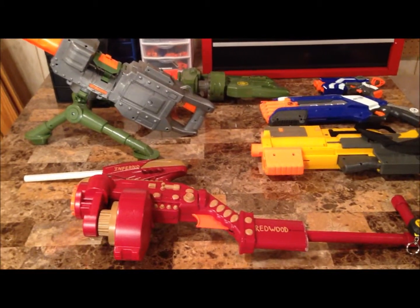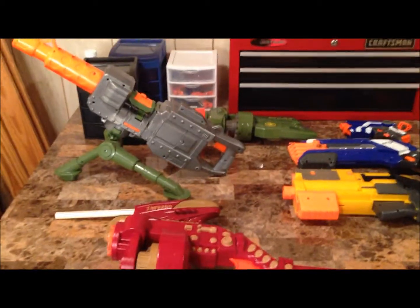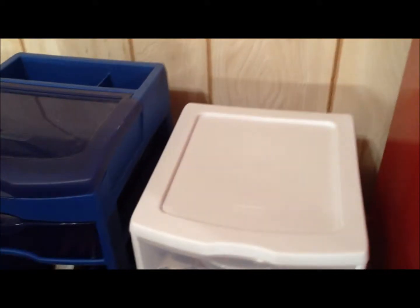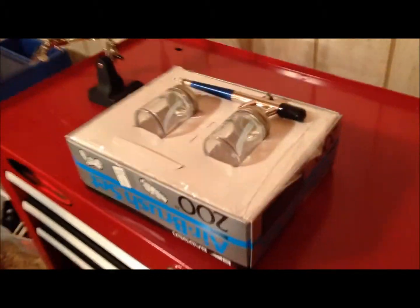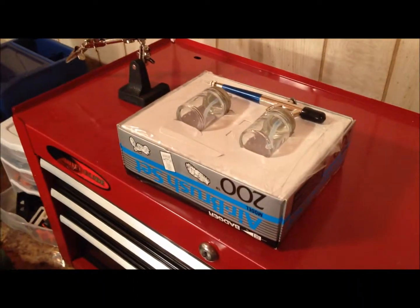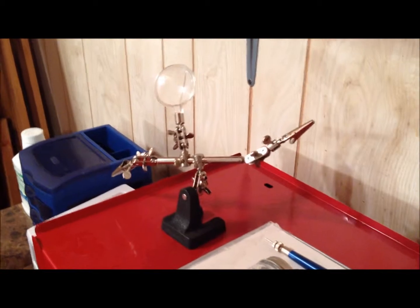So this is just a little bit of my blasters here. These two are custom, all the rest are stock. Now I'll go ahead and show you — here I have my paint and brushes, and paint down here. Here's my parts bin with quite a bit of parts. Here I have my workbench and my airbrush, which I intend to be using pretty soon because that's what I plan to do on a blaster I'll tell you about at the end of the video. So stay tuned. There's my helping hands for when I need to solder stuff.